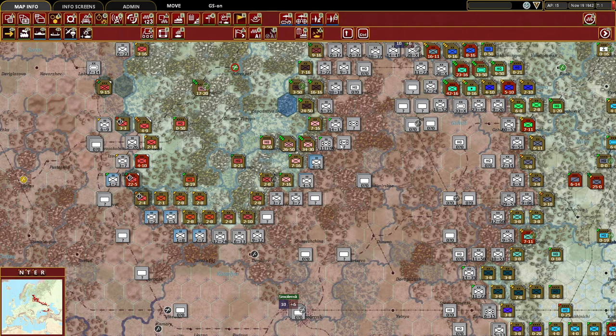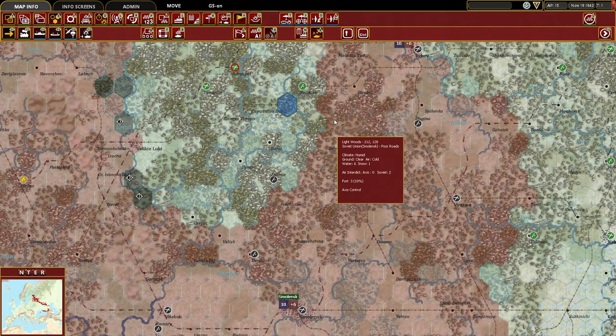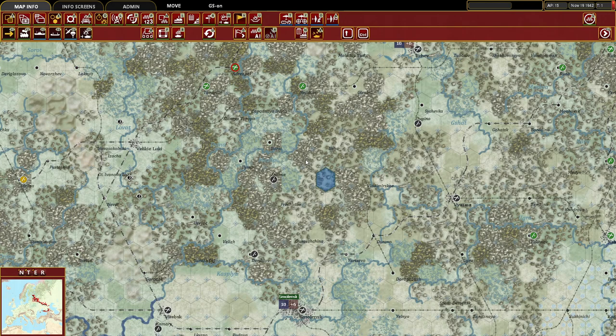Looking at the push to cut off the Moscow pocket, the goal is to reach hexes that cut off supply lines toward Smolensk from both flanks. In reserve behind the front line we have a mechanized battalion, rifle division, mechanized corps, and some strong units on the front line too. We'll use those to breach their defensive line and then flow through with mechanized movement to create a pocket behind their lines. Toggling off unit counters to examine terrain — average roads up north but poor roads further south — ideally we'll cut in north of those poor road hexes.